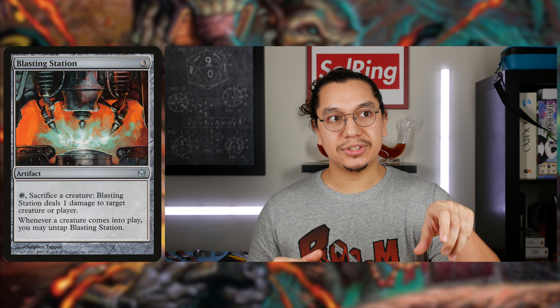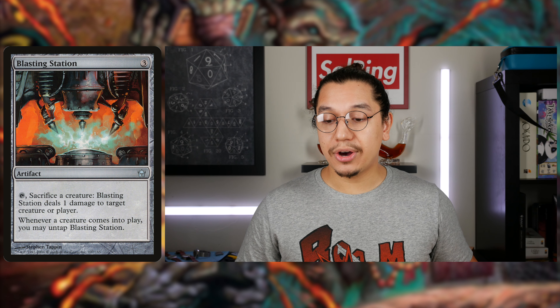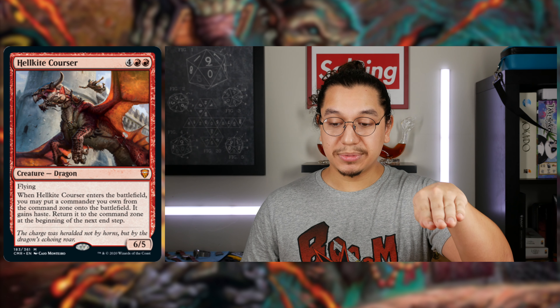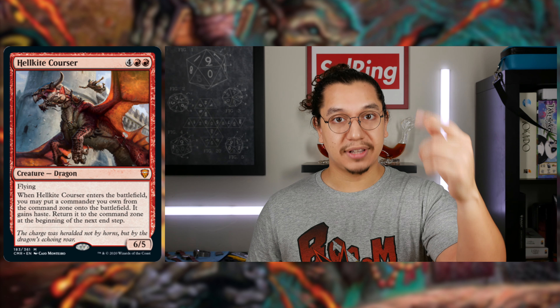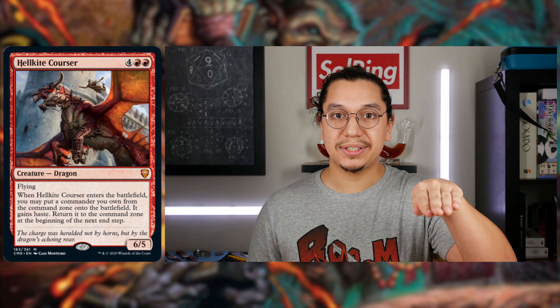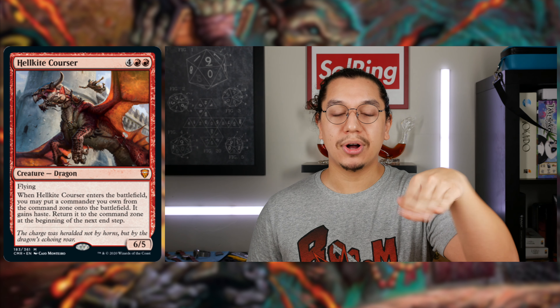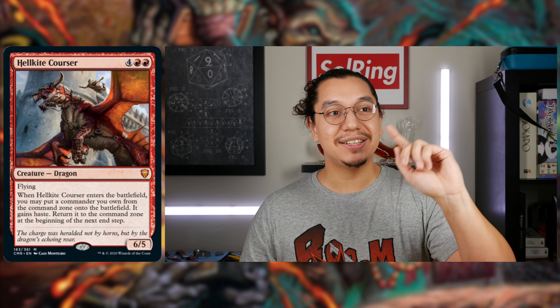Blasting Station is an artifact at three CMC that allows you to tap it, sacrifice a creature, and deal one damage to any target. It also has a triggered ability: whenever a creature enters the battlefield, you can untap it. So if I cast Hellkite Corser, it comes into play, its trigger is on the stack. I let that resolve, Gerrard enters the battlefield. When Gerrard enters, there's a new trigger for Blasting Station to untap it. I'll tap it, sacrificing Hellkite Corser to deal one damage.